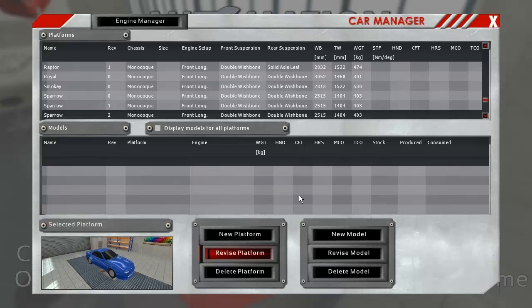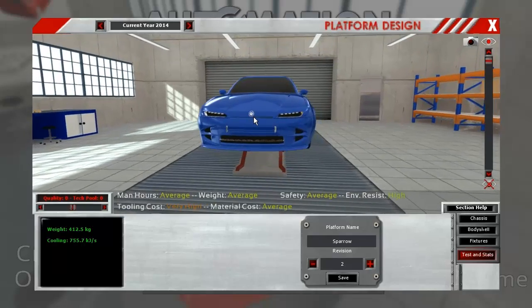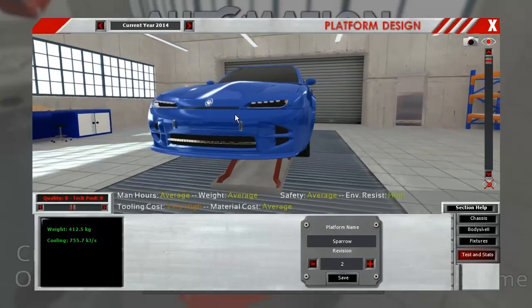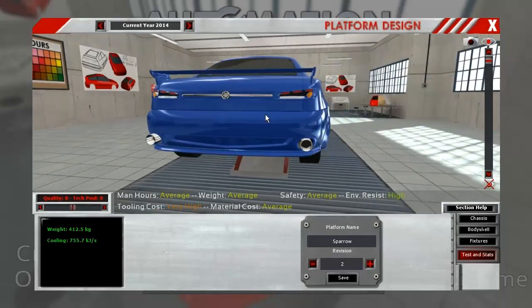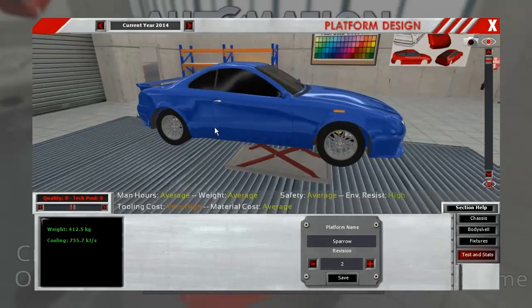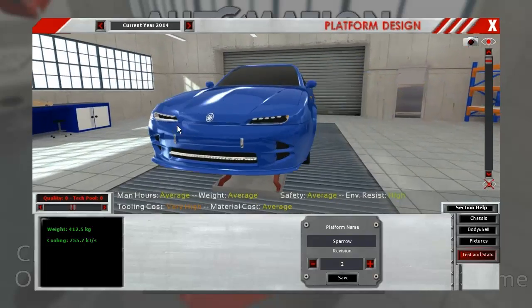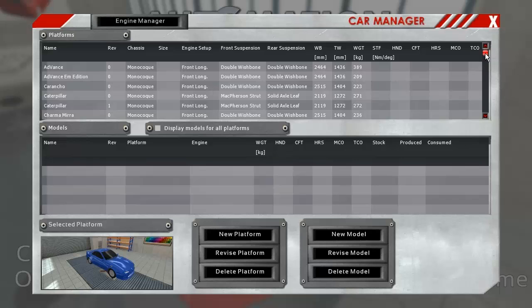And there we go. Looks pretty aggressive, doesn't it? On the back we've got some more oval lights, two exhausts, and a wing. Of course, the arches are flared and all that stuff. And if you want to know how to do this, I'm going to show you right now, because I still need to rework the Puma — which is the saloon version of the Sparrow — and I'm going to do that on camera.